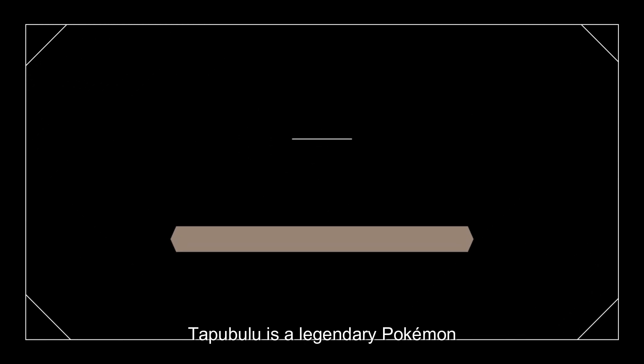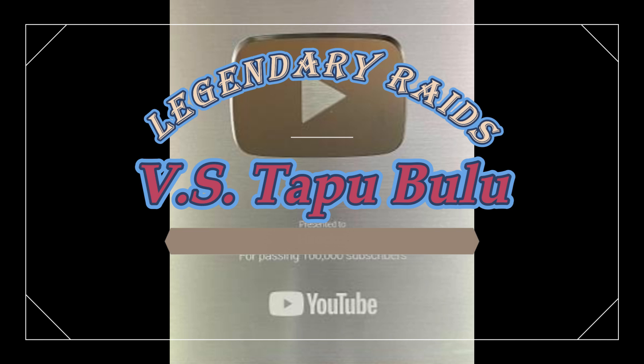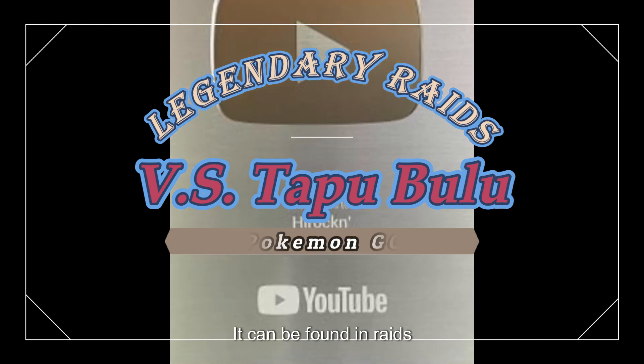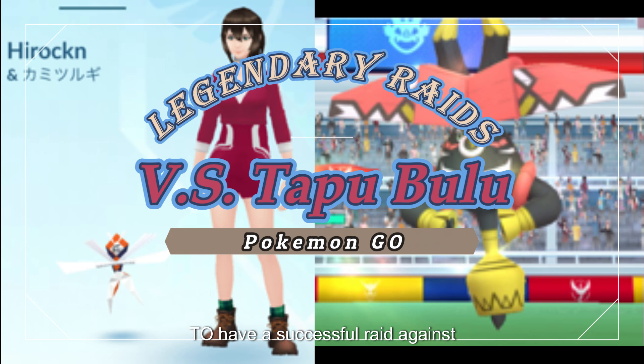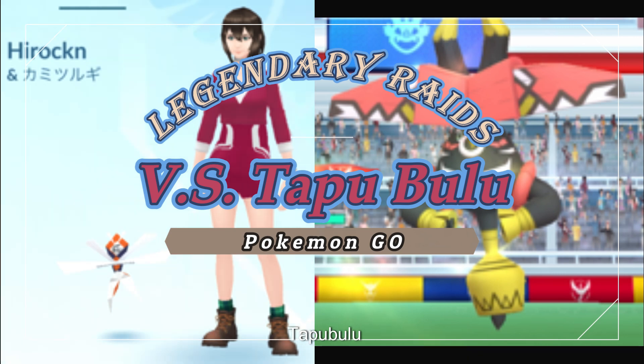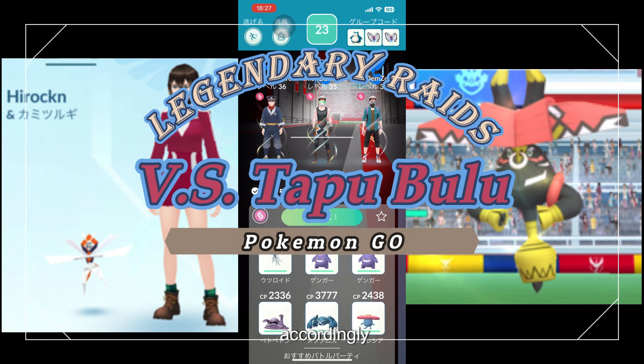Tapu Bulu is a legendary Pokemon in Pokemon Go that belongs to the grass-slash-fairy type. It can be found in raids, where players can team up to battle and catch it. To have a successful raid against Tapu Bulu, trainers need to consider its weaknesses and plan their strategy accordingly.